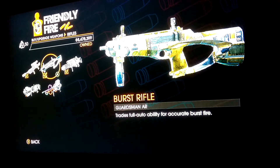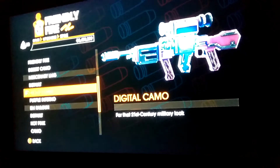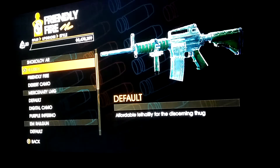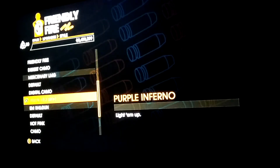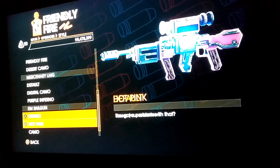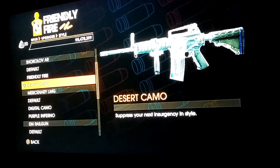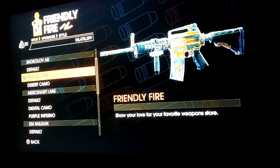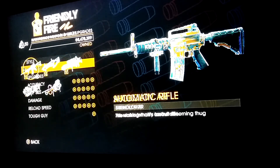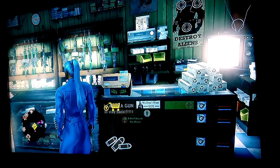You need a clear system cache for this to work. Basically, select the weapon with the customized skin color you want — in this case I'll go for the Friendly Fire customization skin. Select that weapon and then back out.